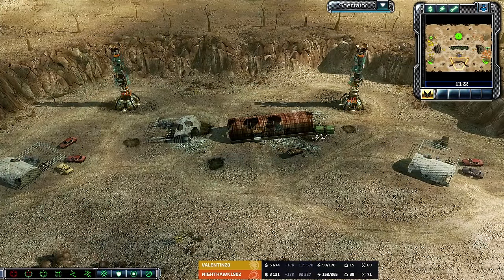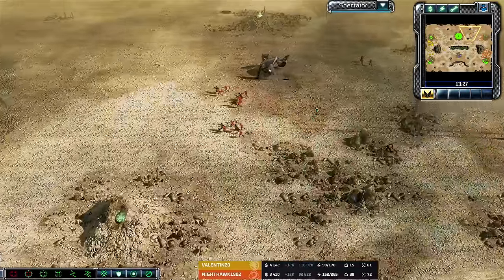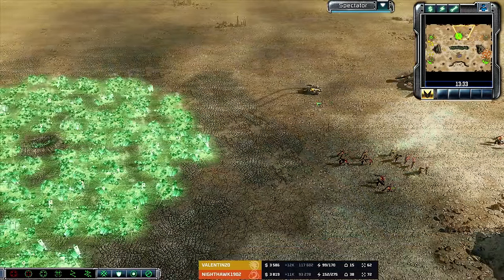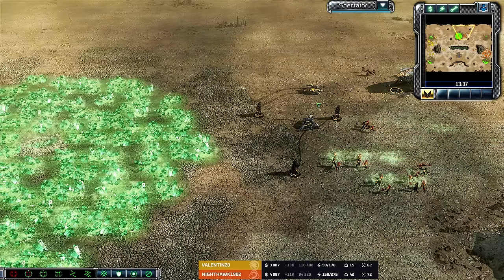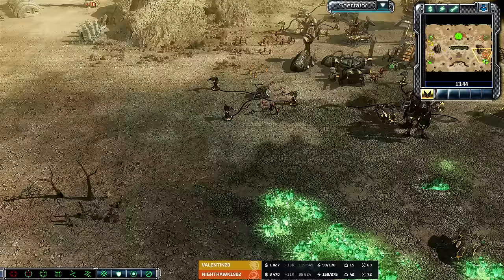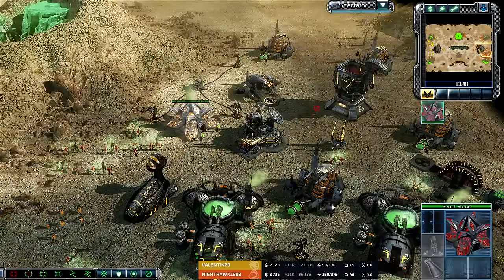An Engineer grabs that other Tib Spike — both of these guys evening up the economy here in the later stages, both of them at plus 12k income per minute. Big cheers to Double Evil and Drive for the overlay — Drive did the design and Double Evil did the implementation and the actual coding to make it all work. Big thanks to those guys.